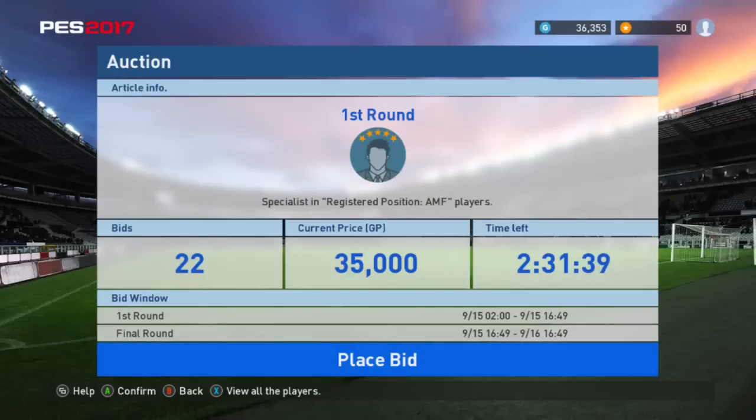In the final round, everybody puts in their bid. Say this thing ends at 35,000 in the first round. All the people that bid in the first round get to put in one bid for the final round, and it's all hidden — you have no idea what everyone else is bidding. Say I bid 40,000, somebody else bids 50,000, somebody else bids 100,000 — the 100,000 guy gets it. It's kind of a hidden bid system, which could be a way for Konami to inflate prices.